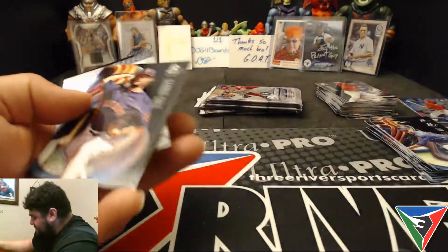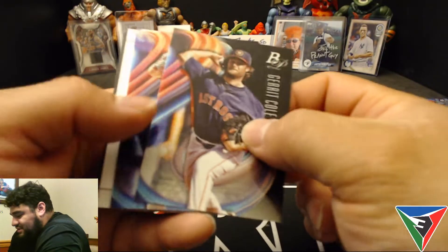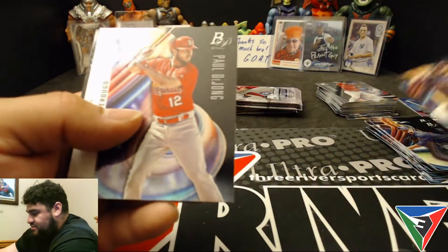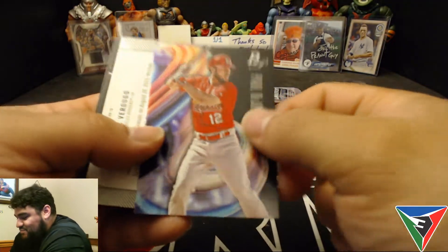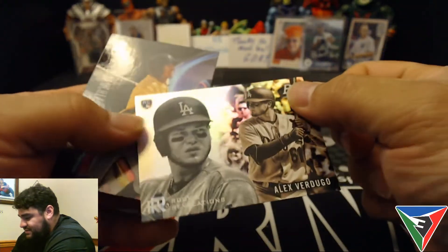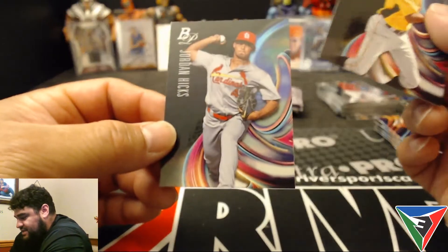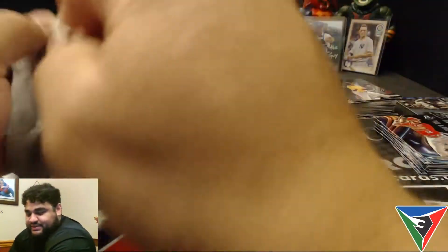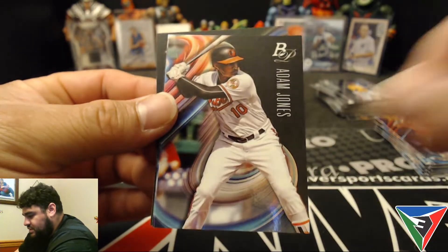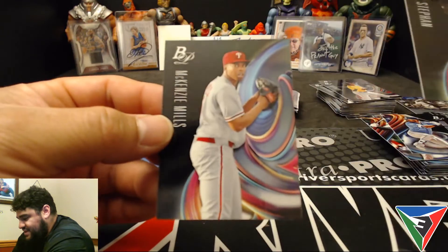Kevin Maitan is now with the Angels — he's one of the guys the Braves lost because they were doing some prohibited recruiting stuff, and he was one of the casualties from their farm system. There's a Gerrit Cole who's having a pretty good season for the Astros — all the Astros are having a pretty good season. There's a Paul DeJong and Alex Verdugo Rookie Revelations. Those colored ones would look pretty sick too. Lolo Sanchez and Jordan Hicks prospect. Dee Gordon, Adam Jones, Kevin Kiermaier, and then Trevor Stephan and McKenzie Mills.